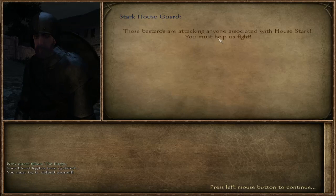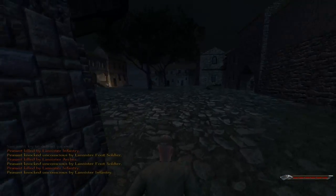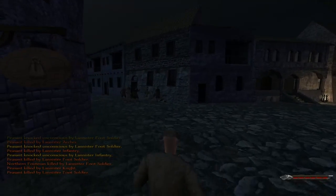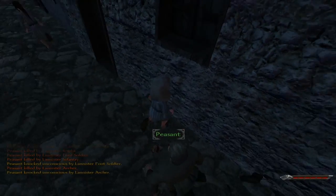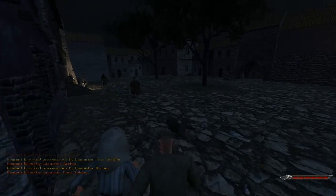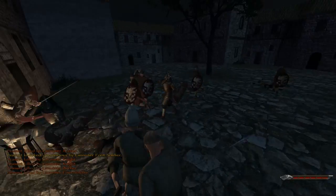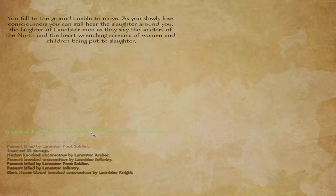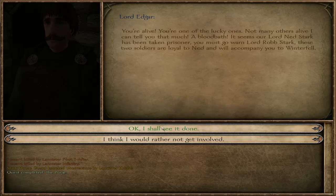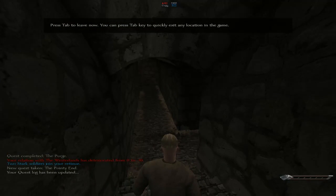Those bosses are attacking anyone associated with the house — we must help fight. Okay, I'll help. I don't have a weapon. I have no idea whose side I'm meant to be helping. Am I dead? Okay, well that went real well. Lord Edgar — of course, I'll see it's done. Okay, let's leave this place.